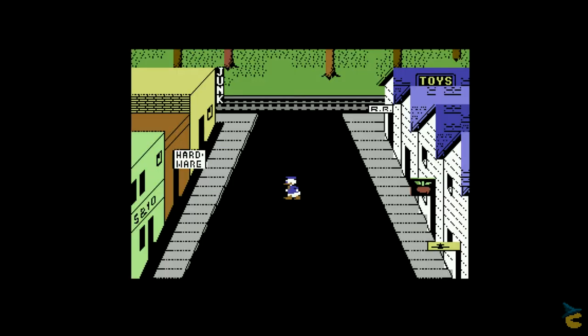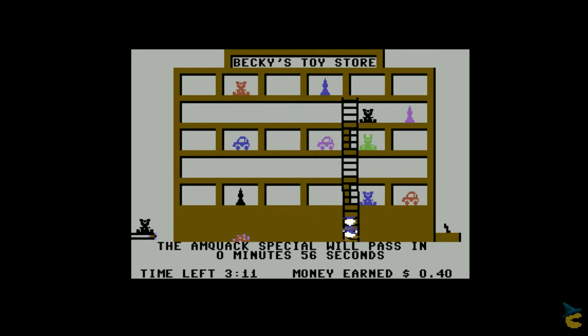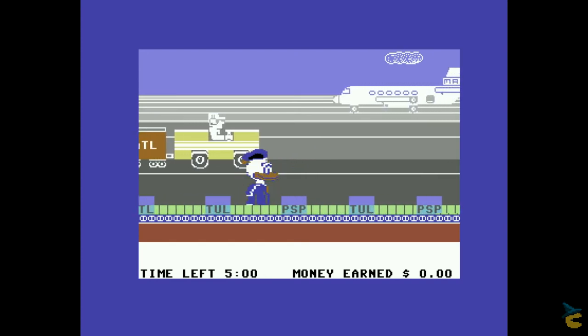The premise of the game is very simple. You are Donald Duck. You want to build a nice playground for your nephews. You have no money. You decide to work for said money, to buy toys for said playground for said nephews. And that's it. Under the facade of teaching kids about work and money, Donald Duck's Playground is a promotion of successful capitalism — proof that if you pull yourself up by the bootstraps in Duckburg, you can reach your life goals. In this case, buying a lot of crap.